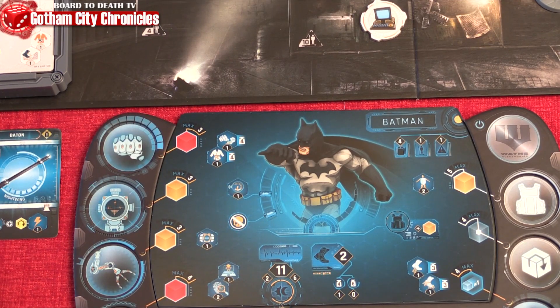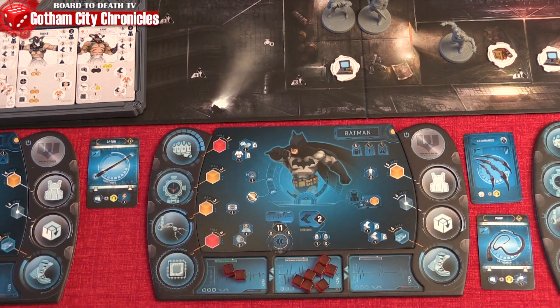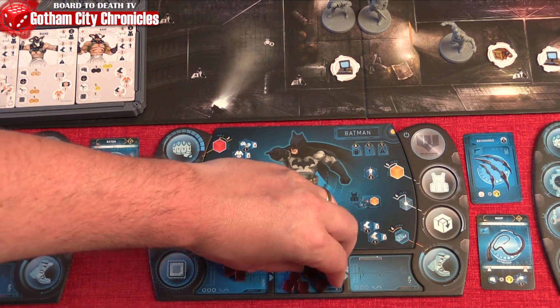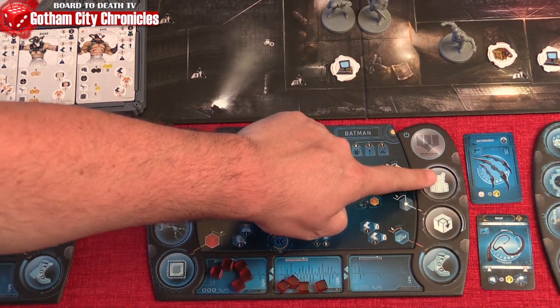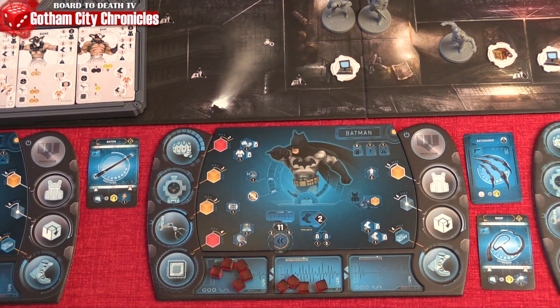At the beginning of the round you must decide if a character will be active or resting. Active characters regain 2 fatigue while resting characters regain 5, but cannot perform any actions this round besides defending.